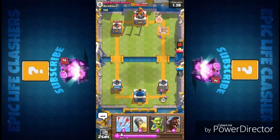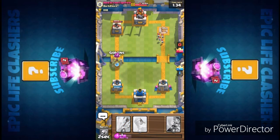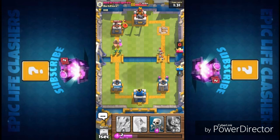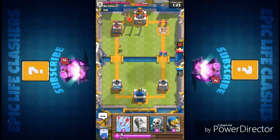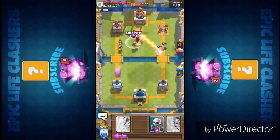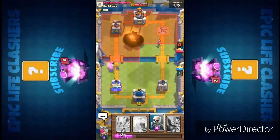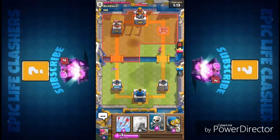Now we are trying the same strategy with the goblin and hog rider. You can use this for arena 3 or arena 4, because in bigger arenas you can't use this strategy. This was a friendly battle to show you guys this strategy works if you are in arena 3 or 4. Right now I'm using the rocket again to take the inferno out from the base so I can push towards the crown tower and take it out.